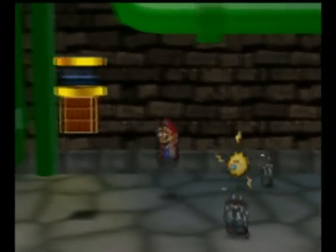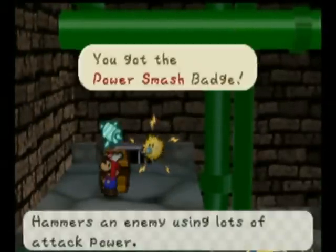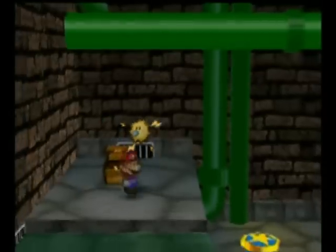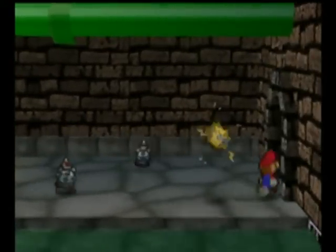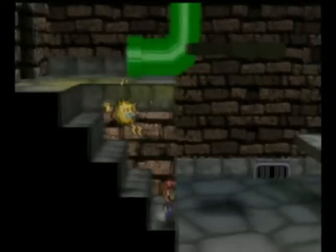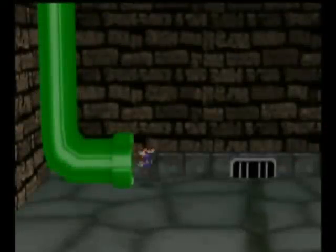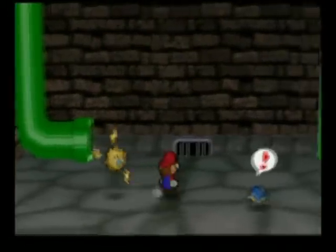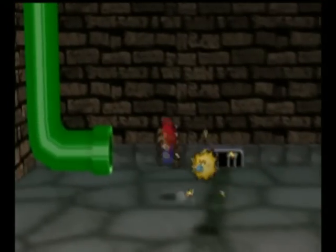There's also a door right here, and we can get past these guys and jump on this spring and get this treasure chest, and we get the Power Smash badge. It hammers an enemy using lots of attack power. It's like Power Jump but for the hammer. It's one of the first badges you get in Paper Mario 2. The Toad Town tunnels are really big - they sprawl a really big area. We cannot go through here yet, and there's a super block up there, so we're going to have to remember to come back here later.